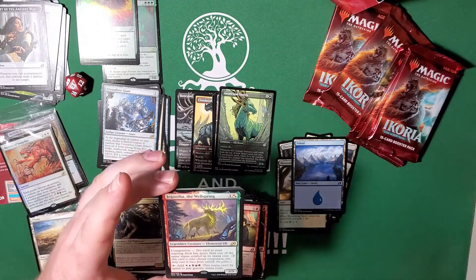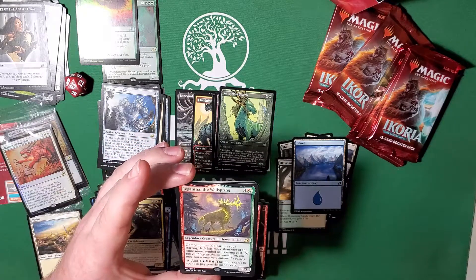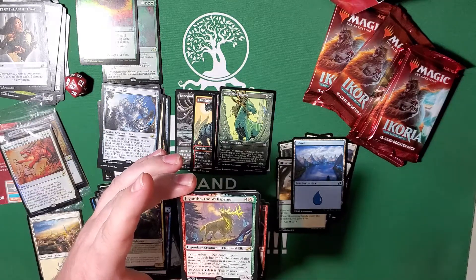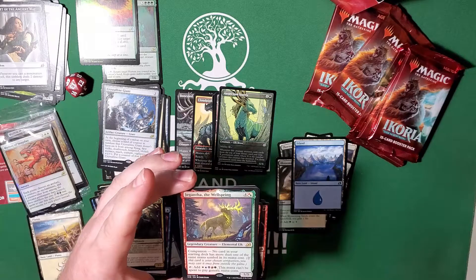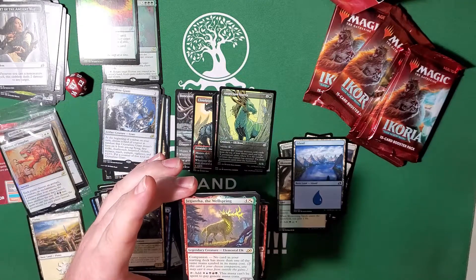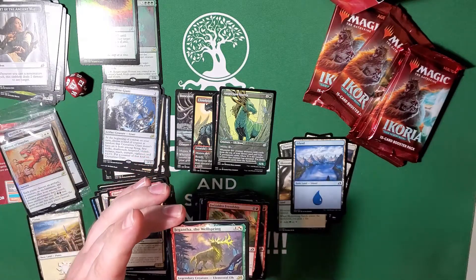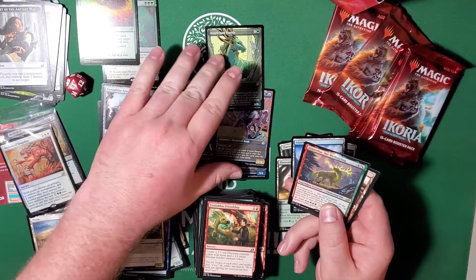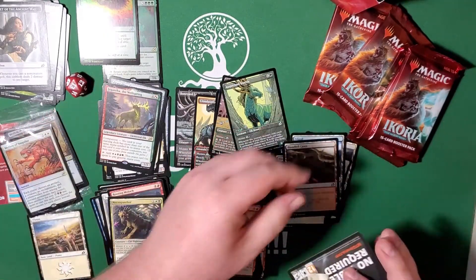And Jegantha, the Wellspring — another companion card. No card in your starting deck has more than one of the same mana symbol in its mana cost. An awesome card — works out wonderfully if you're going to go with a lower mana-cost deck. You can tap him to add one plains, island, swamp, mountain, and forest. This mana can't be used to pay generic mana costs — so for example with Parcelbeast, you can use the forest and island for him, but it cannot be used for the generic colorless portion of the cost. Cool card, really fun.